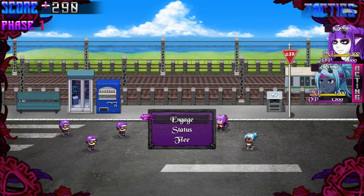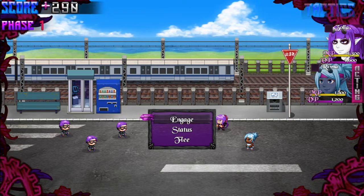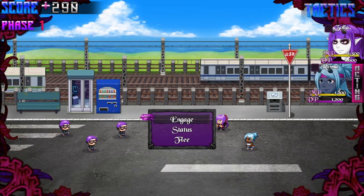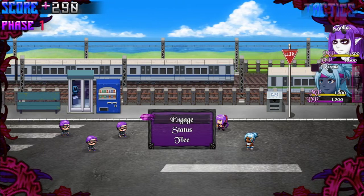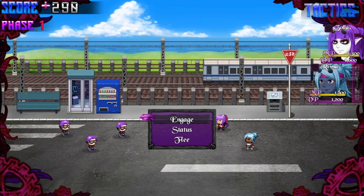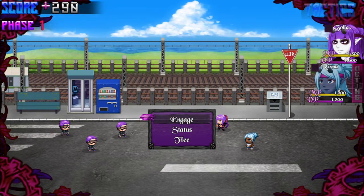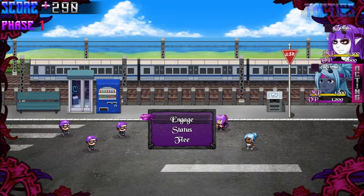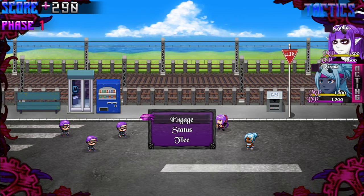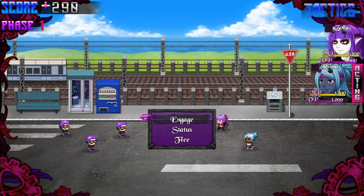I'm going the Persona route with this game, where the main characters are involved in the real world. The basic plot is there's a bunch of teenage girls in the real world getting abducted and murdered. It turns out they're actually being turned into demons. There's a Demon King who's trying to find a perfect female servant, so he's going through turning these girls into demons and seeing how strong they are and how they measure up.